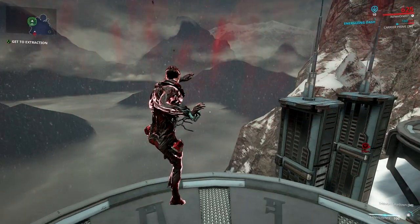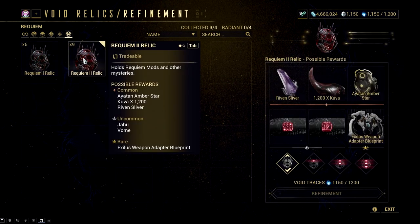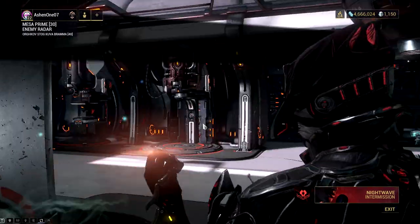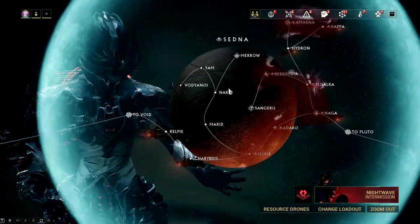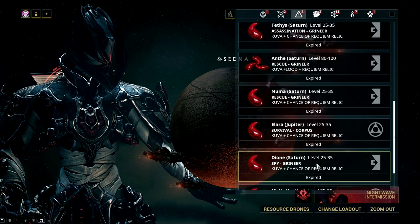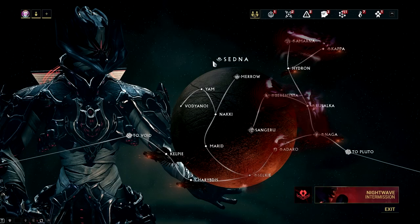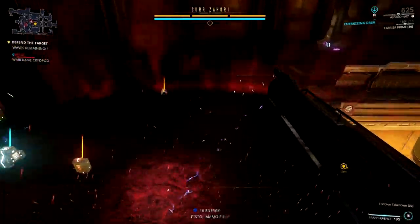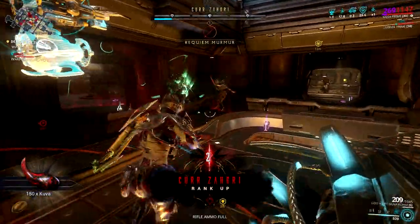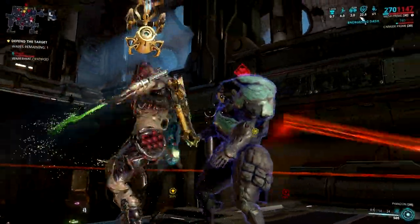The second method of acquiring Requiem mods is by farming Requiem relics. Each relic holds two Requiem mods, and like any other relics in the game, you should refine them with void traces for a higher chance of getting the mods. Where do you farm these relics? One way is by doing Kuva Siphons — each mission gives you Kuva and a chance to get a Requiem relic. The other way is on missions where your lich has influence. Kuva Thralls — those converted Grineer units you kill to gain Murmurs — will drop Kuva relics. So farming Murmurs isn't that bad since you farm Kuva relics at the same time.